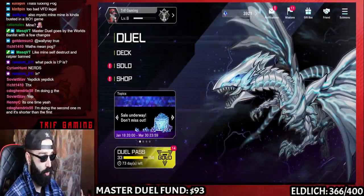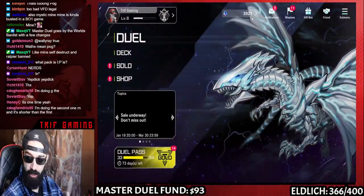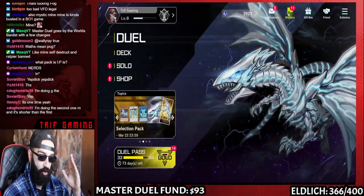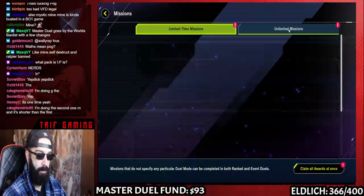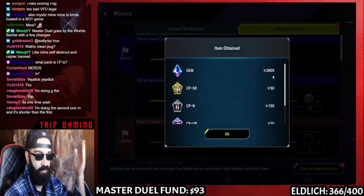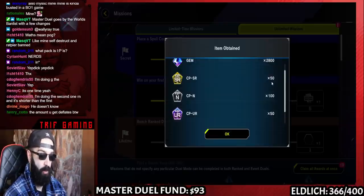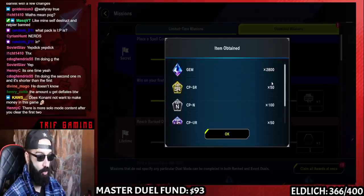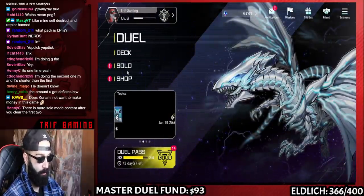We just finished the very first Solo Mode — Duel Strategy. There are four different Solo Modes total. We started with 1,500 gems and we're already at 3,900 gems — that's 2,400 gems in just 20 minutes. Now claiming all awards at once — look at this: 2,800 gems! We just got 5,200 gems in 20 minutes. On top of that we got 50 UR cards and 50 SR cards. For everyone who hasn't done Solo Mode yet, this is free gems!